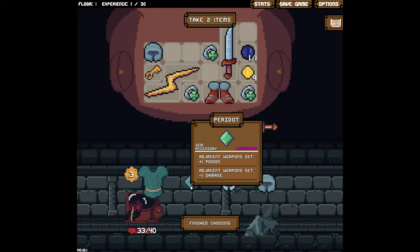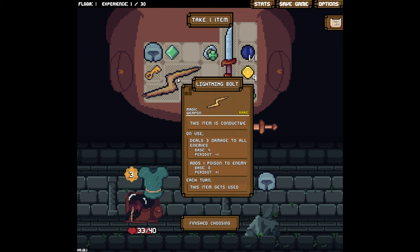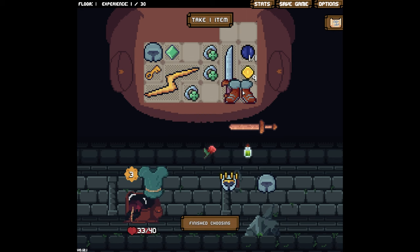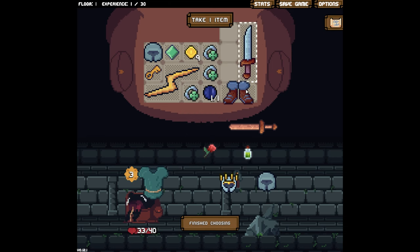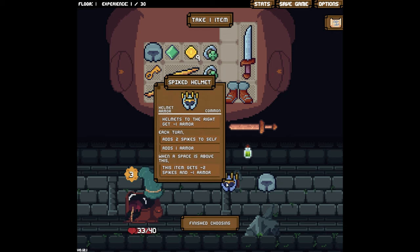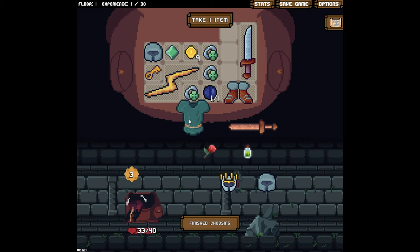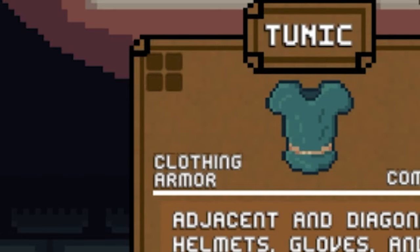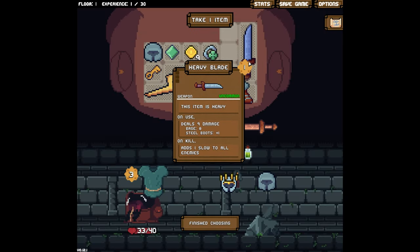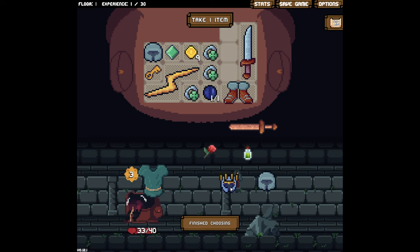What's that? Spiked helmet or tunic — that'd be nice, I don't know if we can squeeze that in. Weapons get plus one poison but minus one damage. Oh so that would give poison to everything. The boots need to get moved — it fell. Okay there we go — now the boots do two armor, which is nice. The helmet: armor and footwear, it's not clothing. We're rocking nine damage a turn — that's pretty nice.